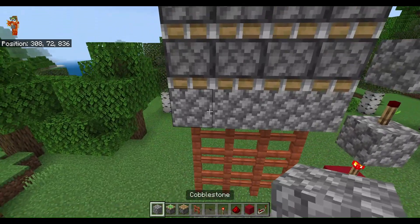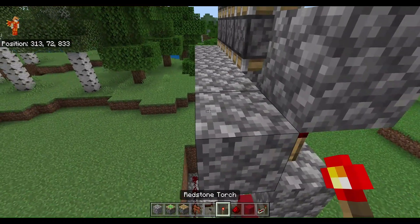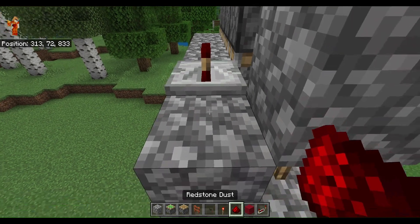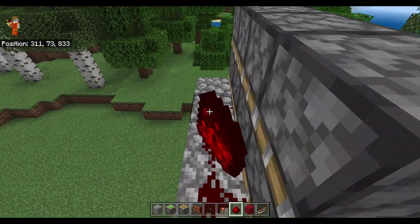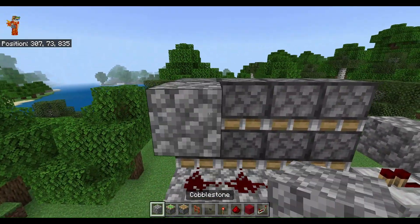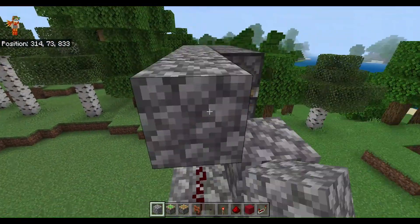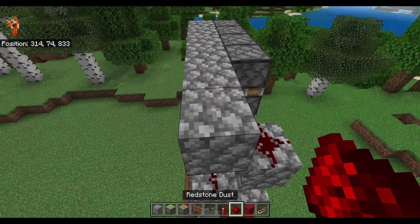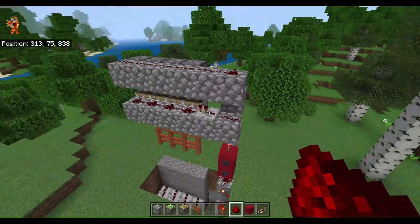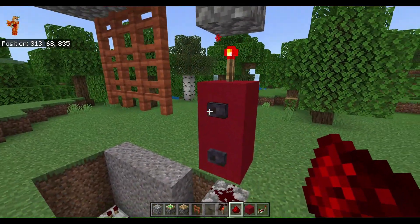Then take our cobblestone — we're going to do six wide here — with one redstone repeater on the second block, redstone dust all the way through, another row of cobblestone blocks, and redstone all the way around. And that's it, pretty simple. Just make sure it works.